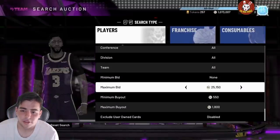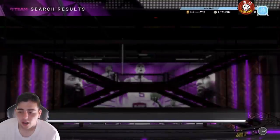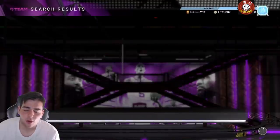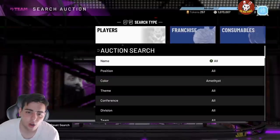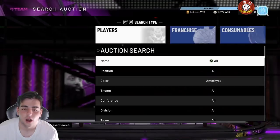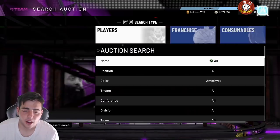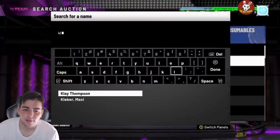The only way I could say to invest is if there are cheap diamonds like Jay Williams and Danny Manning when they first drop — you pick them up and make 1K-2K a couple days later. If there's only one diamond card in a collection you can't really invest. We got a little snipe right there. Bought Jones for 1K silver, 2K — made 800 MT real quick.